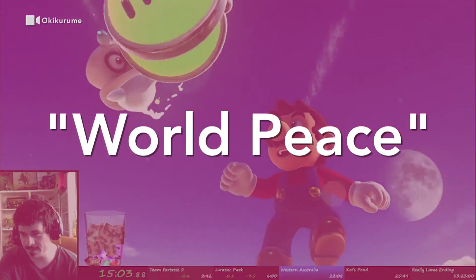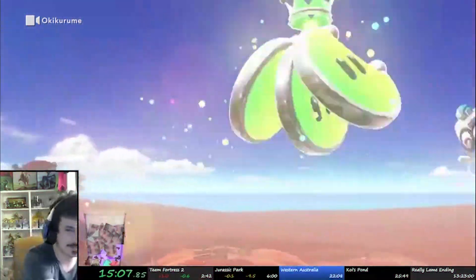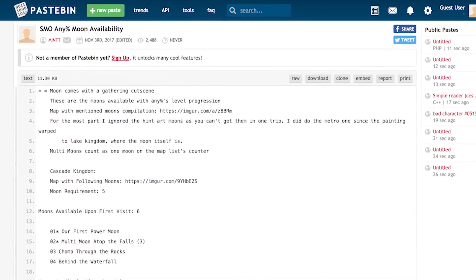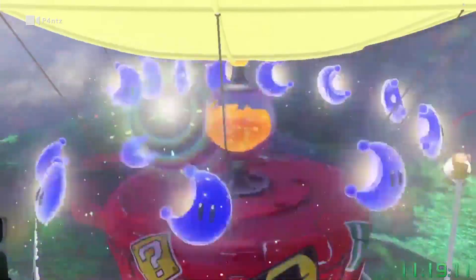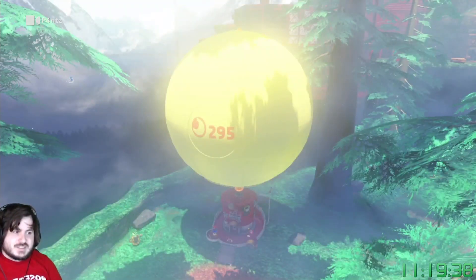100% runs start by achieving what is called world peace, or collecting every multi-moon in the game. The hard part comes after. Figuring out what you need to collect first and what you can pick up when you revisit levels takes a lot of planning. Runners and routers broke the game into pieces and then put everything back together. Sometimes they'll skip a moon and come back for it later, so they can grab everything all at once.